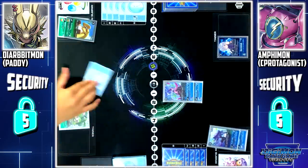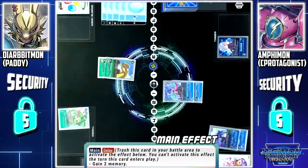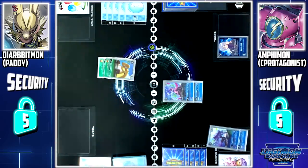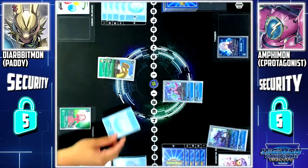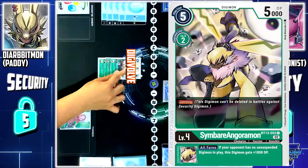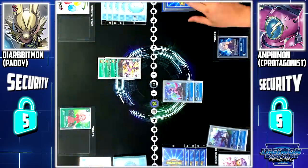My turn, draw. Anguomon to battle area. First up, I'll use Green Memory Boost delay. By sending this card to the trash, I'll gain 2 memory. I'll set Tamer Mini from my hand. Anguomon skill: when I play a green tamer, I can draw 1 card. I'll digivolve Anguomon to Simba Anguomon. Turn pass.